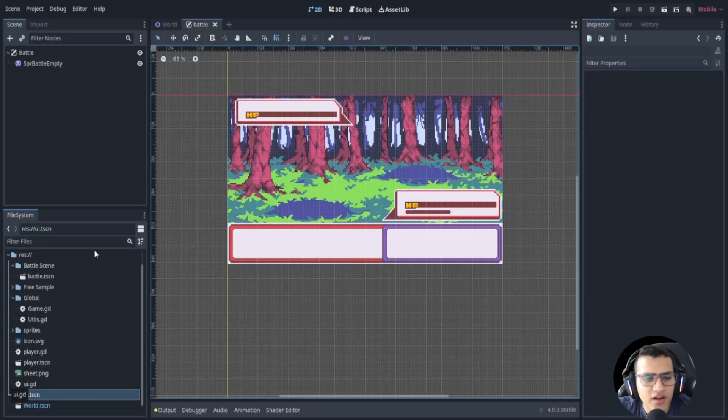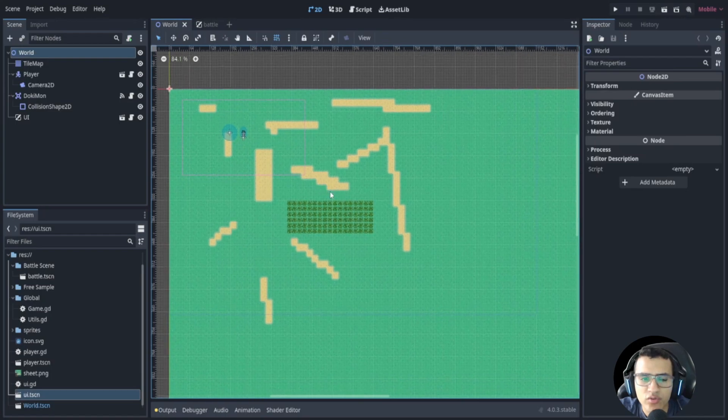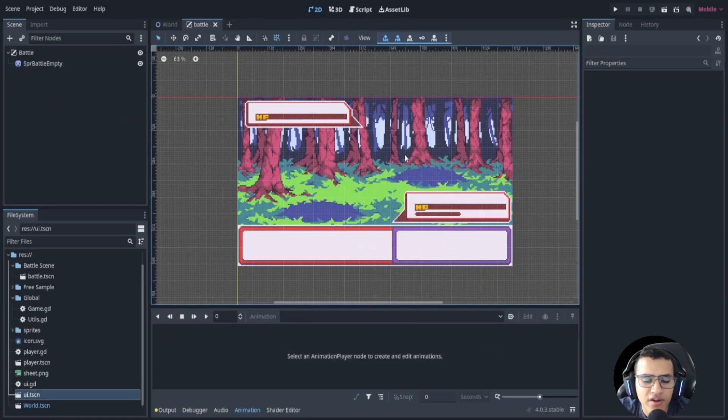Welcome back everyone to episode five. In this episode we're going to be working on our battle scene. I'm going to apologize in advance — I had a few issues with my file, my game got corrupted and I ended up having to redo everything. Things might not be perfect or exactly the same as yours, but the base of the game will still be the same, so don't worry too much.